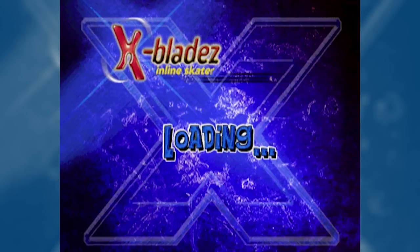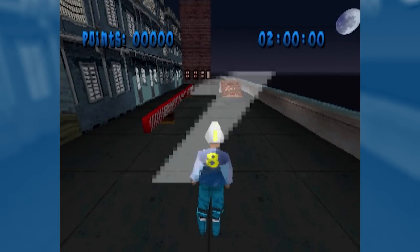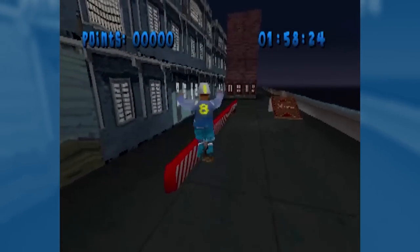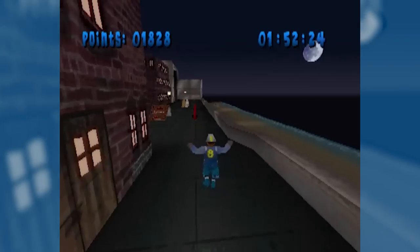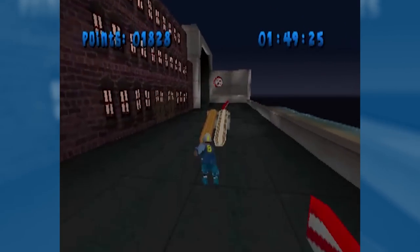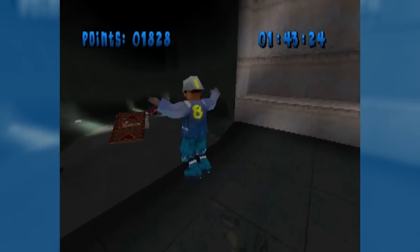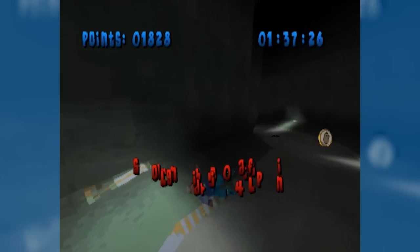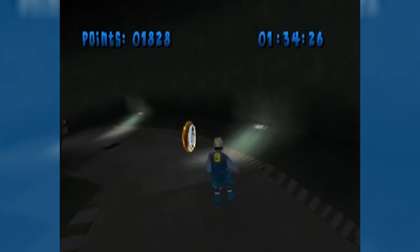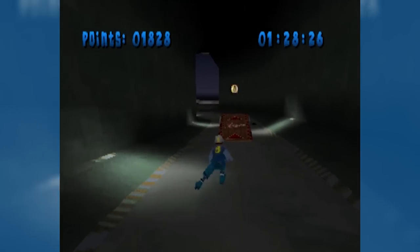Moonlight Bay. If I had to guess, I would say this is probably the same level, just reversed and at night — and it's looking kind of like that. I did not notice how many points I'm supposed to get, so I'll just do whatever. Sometimes when you hit right-circle, you'll either do a 360 or a 540. You have essentially no control over which one you do — so if I didn't have enough air time to do a 540, why didn't it just let me do a 360?